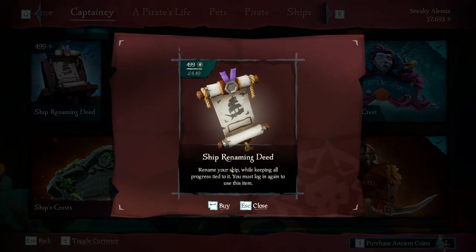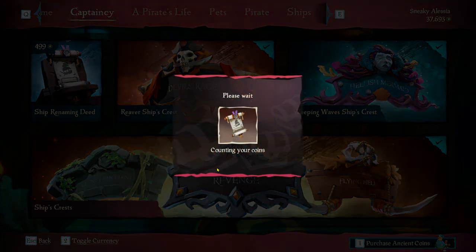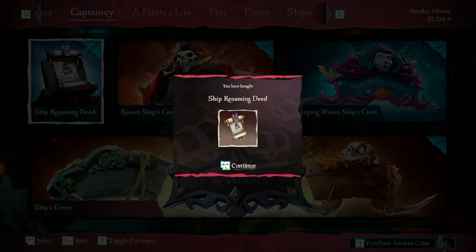Purchasing this deed will allow you to select another name for your ship. With this costing 499 ancient coins, I would consider this quite a pricey name change. So before you purchase your first ship, I'd recommend you being 100% happy with what you choose. And that's it for this month's Pirate Emporium — let me know in the comments what you'll be purchasing from this month's store. Until the next one, thanks for watching.